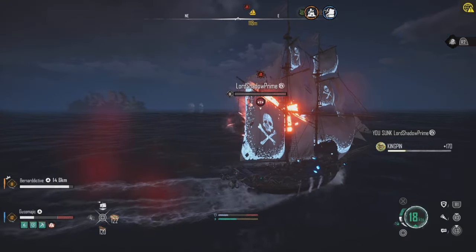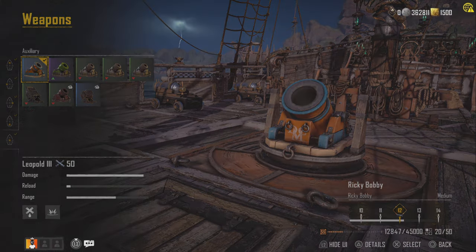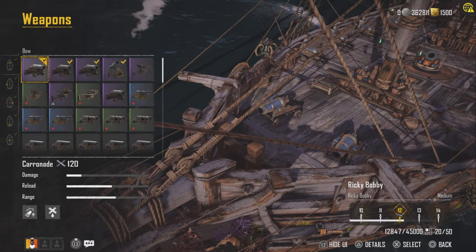For the auxiliary weapon, we are using the Leopold 3, because it causes flooding damage, which is the main damage type we want. Plus, it does a lot of base damage as well, which is always helpful.